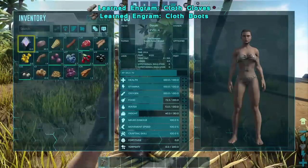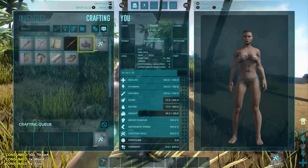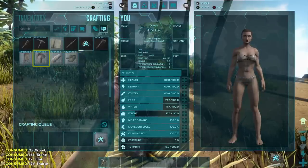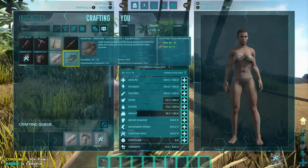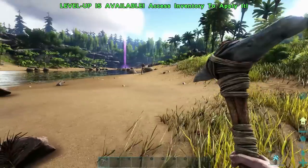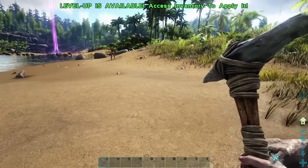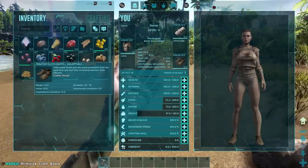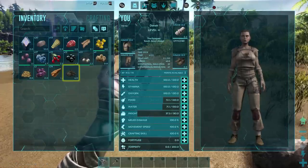Now I can craft an axe. I want to craft spears but I need more wood. I'm going to craft a fire and I'm going to craft clothes. You need to collect bushes and stuff — you need to harvest the bushes to collect fiber so you can make clothes. Then all you do is double click on the clothes in your inventory after you craft them and that will automatically equip them.